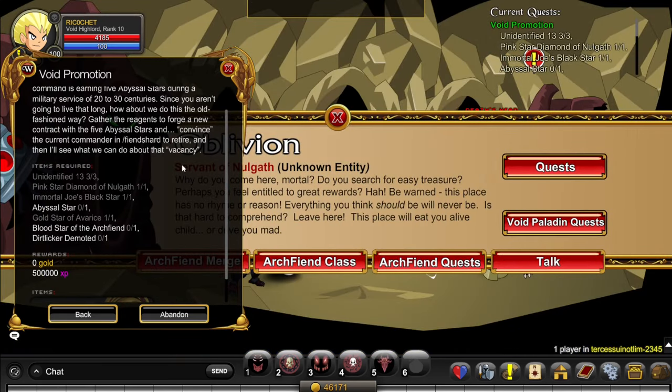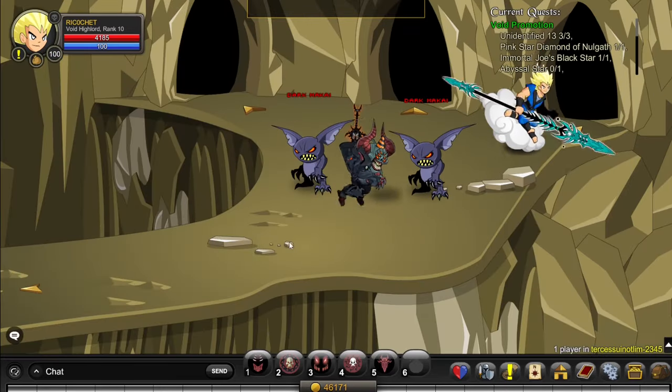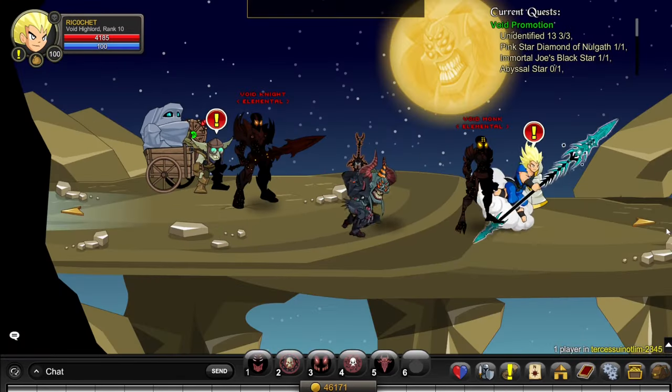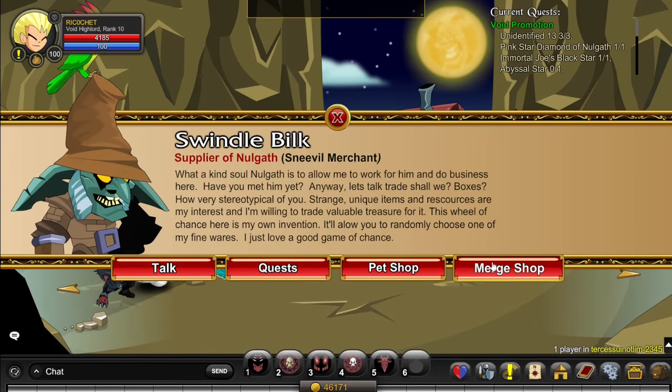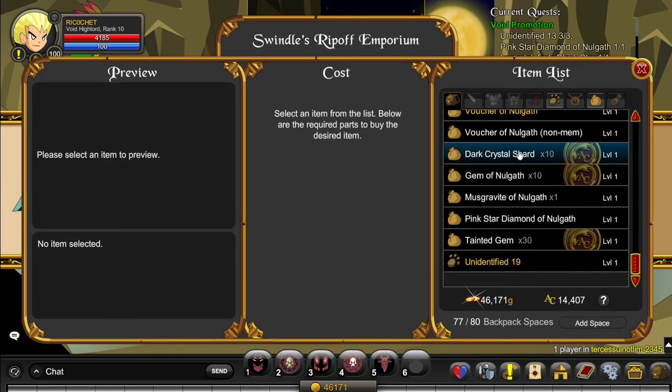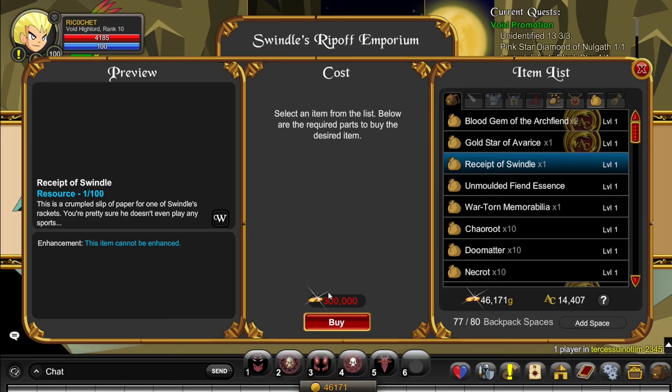The next item you want to get is the pink star diamond of Nalgath. You can go to Swindle Bilk down a couple of rooms — Swindle Bilk is now in a new place due to the update. You click on his merch shop, and this is the pink star diamond of Nalgath, which you can buy with 6 receipts of swindle, costing 300,000 gold each, making a total of 1.8 million gold.